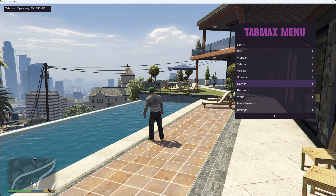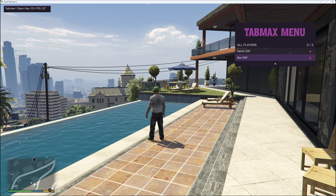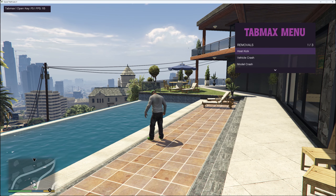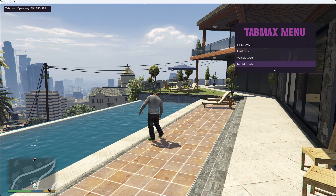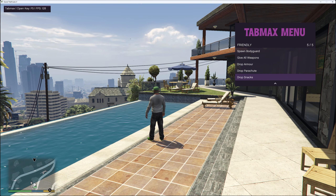In network you've got all players — I'm in a single player session so players won't show up — but for all players you've got name ESP and box ESP. In the player list you've got removal options: host kick, vehicle crash and model crash. For friendly options you've got spawn bodyguard, give all weapons, drop armor, drop parachute and drop snacks.